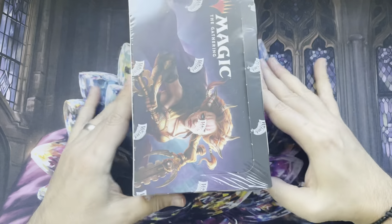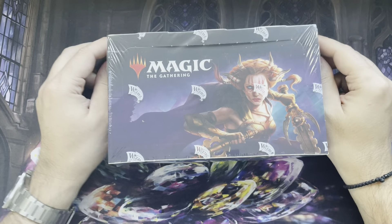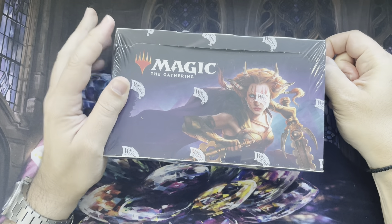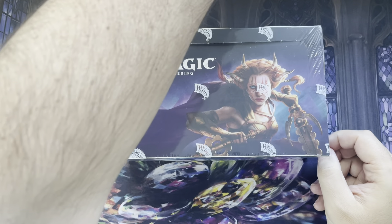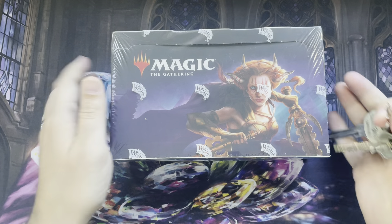We are trying to find a Jeweled Lotus, a Vampiric Tutor, Mana Drain — Mana something.